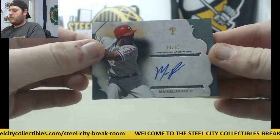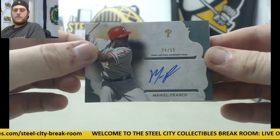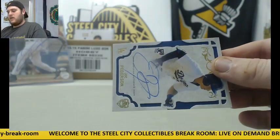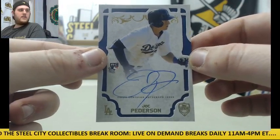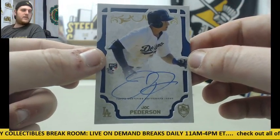For the Phillies: 34 of 50, Maikel Franco. And for the Dodgers: rookie card auto, Joc Pederson. Nice pull right there — Joc Pederson for the Dodgers.